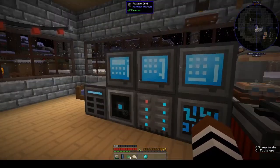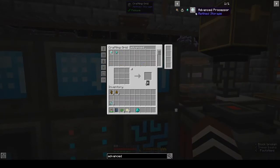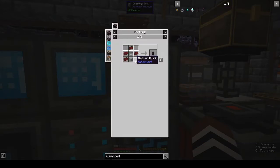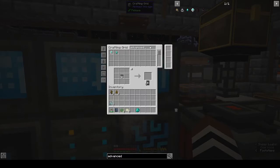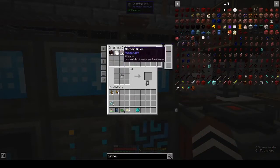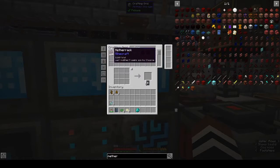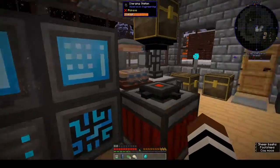The condenser recipe calls for nether bricks, a block of iron, and a bucket. We don't have nether bricks but we have nether rack — let's take out a stack of nether rack and get that going.